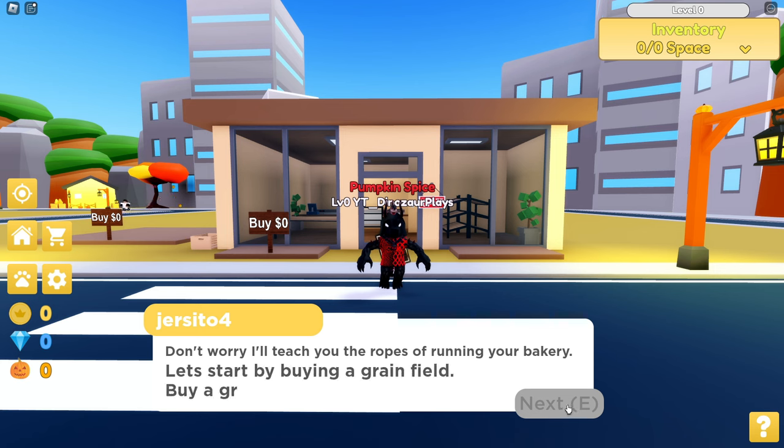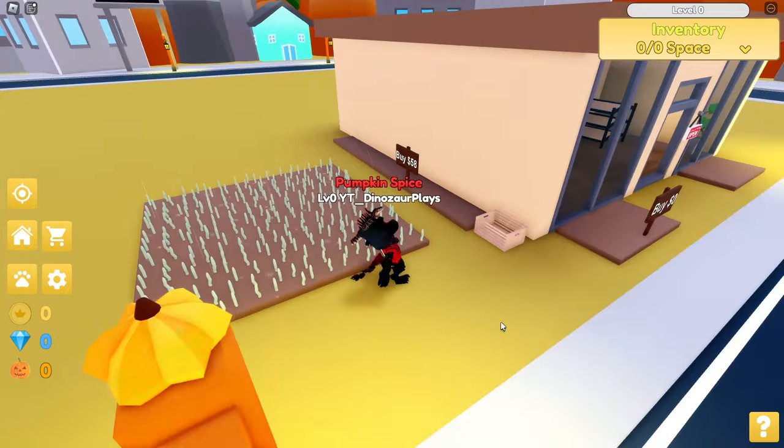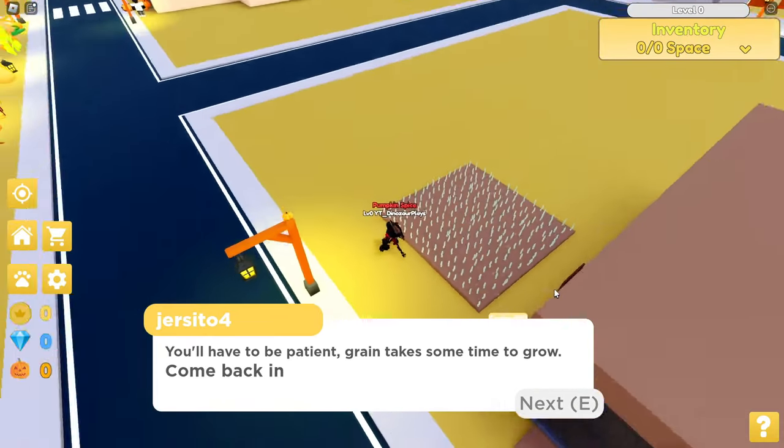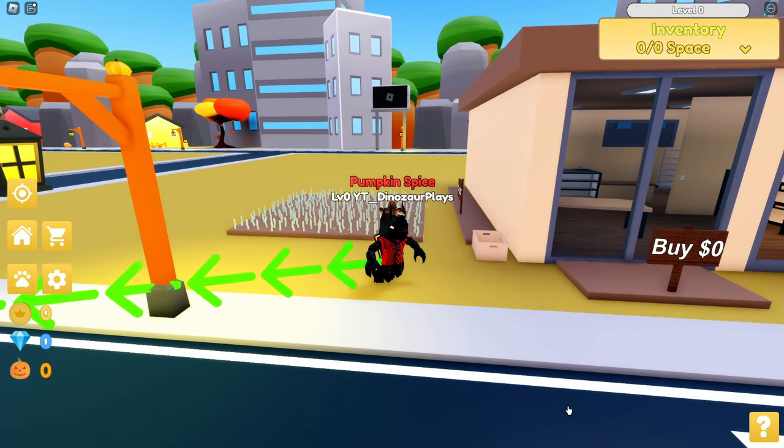Let's start by buying a grain field. Buy a grain field next to your store. So buy the grain field for $100. You have to be patient. Where's that rain coming from? Come back in about 40 seconds.